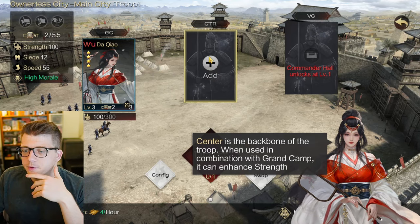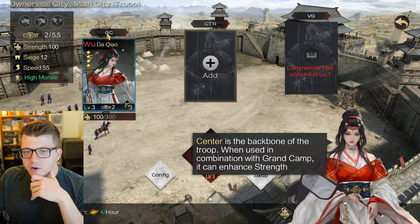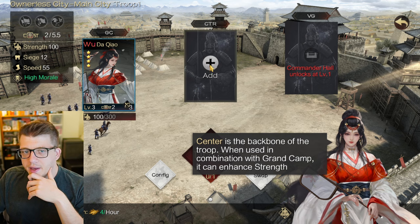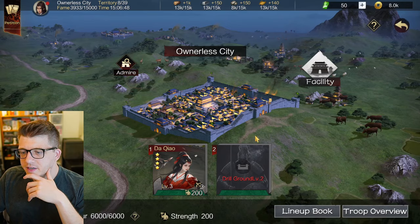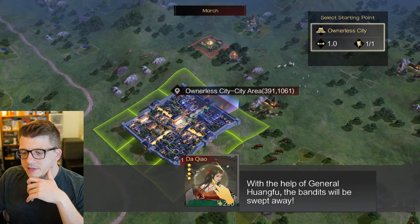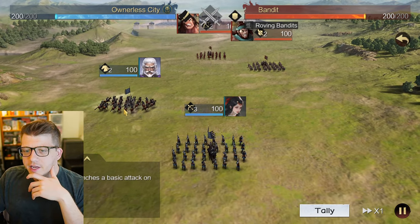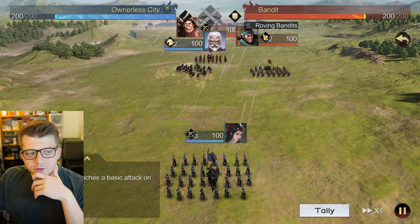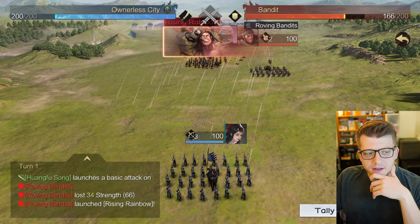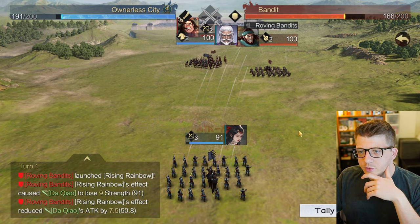The center is the backbone of the troop - when used in combination with grand camp it can enhance strength. So Diao Chan is the grand camp. Let's put him as the center. With these new generals we're much stronger, so we can keep fighting the bandits. We now have two generals. You can actually see the battle details on each turn as it progresses, which I actually like quite a bit.